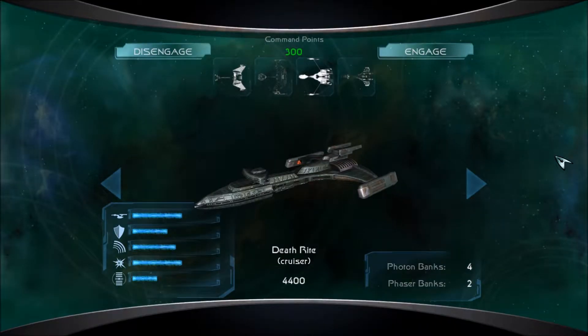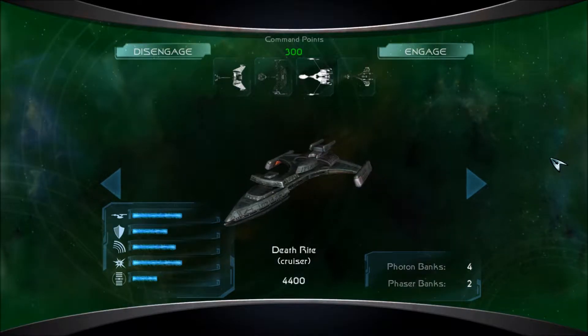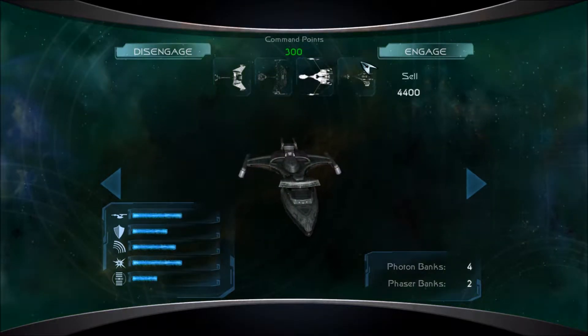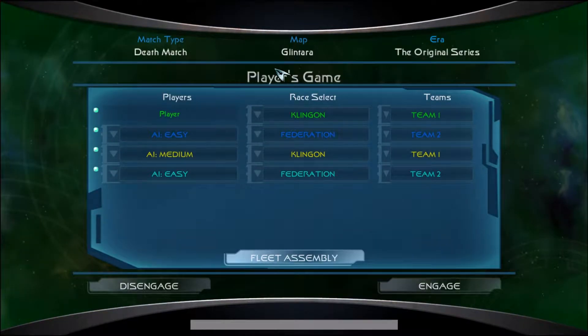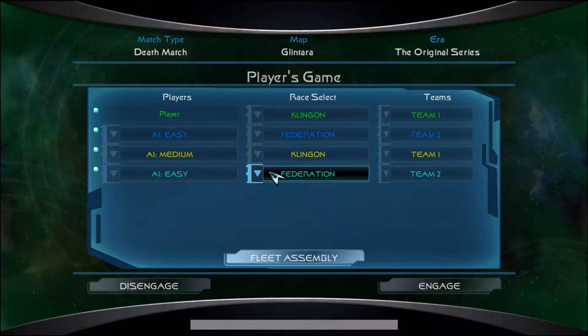Hey guys, I am Foxtrot Delta, and welcome back to some more Star Trek Legacy. Today I'm going to take this fleet I have — a D-7 class, D-3 class, Beryl class, and Deathrite class cruiser — and use these ships against the Federation at Glintara. We're going to have no respawns, so I need to be pretty careful. I have Federation on AI Easy, because I know their ships are almost definitely going to be more powerful than mine.